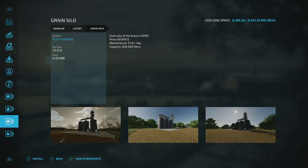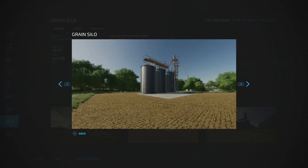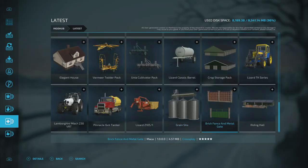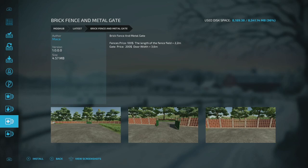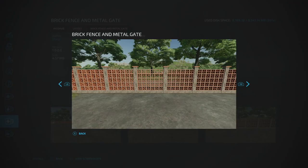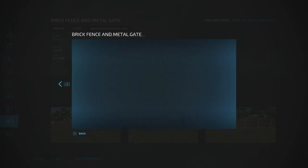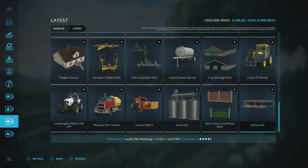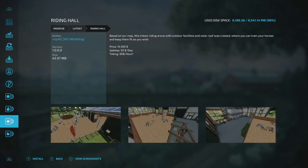The Grain Silo by Daijo Modi is a large Lizard-brand grain system — priced at 89,000 with $111 daily maintenance and 600,000 liter capacity. There's also a new decorative brick fence with metal gate option for those who like to do fences and decorative builds around their farm.